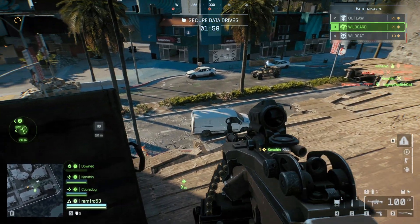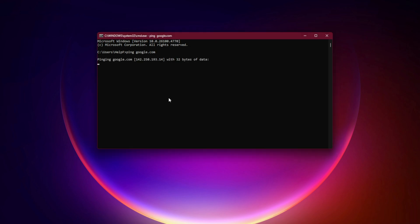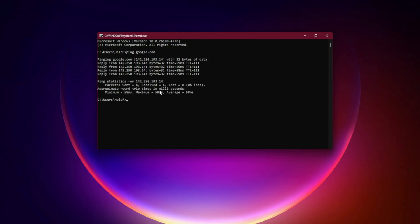Fix 8: Network and NAT Type Check. Test your connection on Windows by pressing Windows + R, type CMD, hit Enter, then run: ping google.com. Aim for low ping and no packet loss.